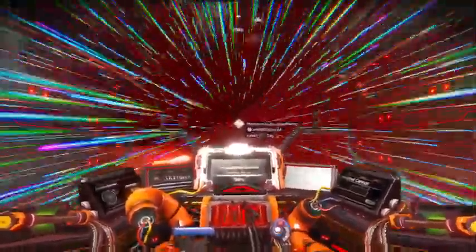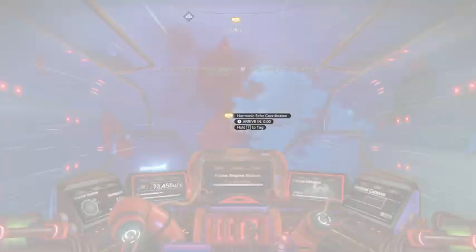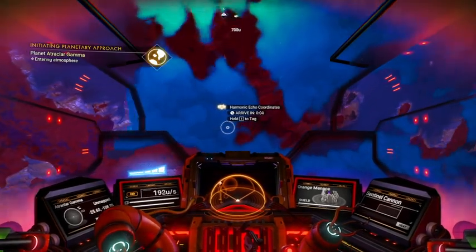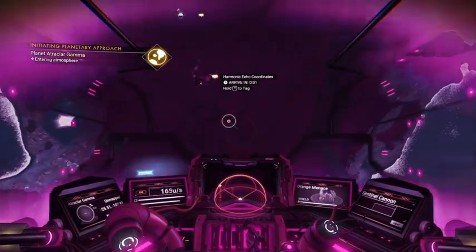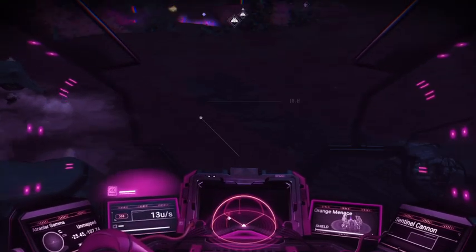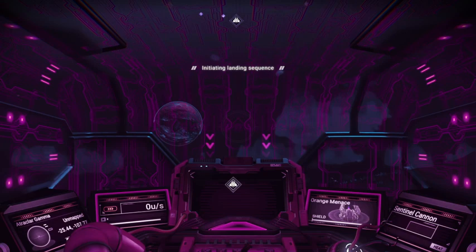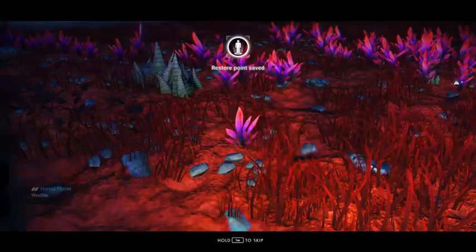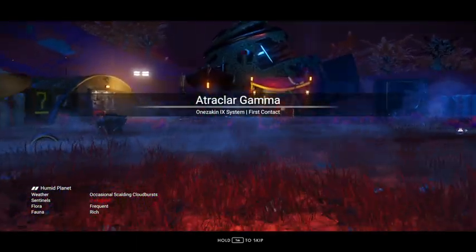And one planet. So let's pulse over to this thing, go down here, land, and we'll grab our multi-tool. So this is what I was talking about — this little sentinel base camp thing. Alright, let's land.